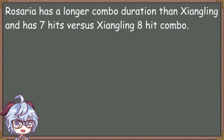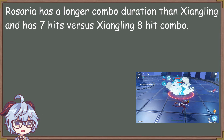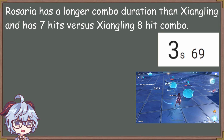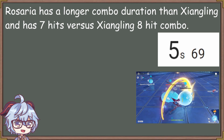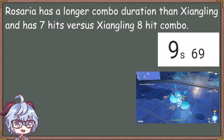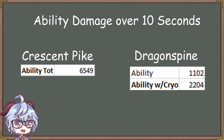The first question is: Rosaria has a longer duration for her combos compared to Xiangling — will that have an impact on the results? So I timed myself on how fast I can do combos with Rosaria. I was going to do three cycles of auto-attacks and average it out, but when I finished the three cycles with animation cancels, I did it in 10 seconds, which is exactly the Dragonspine cooldown for the icicle. Hence, this is how much damage you will be doing with both Crescent Pike's ability and the icicle.